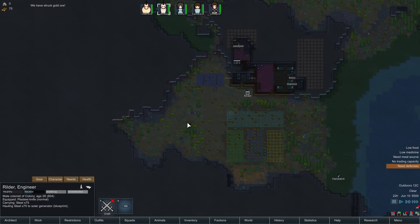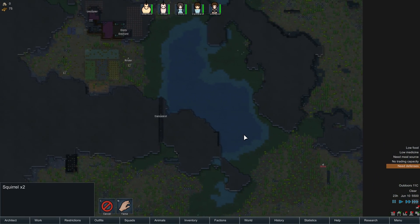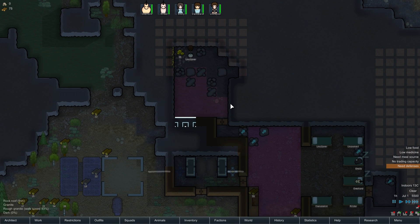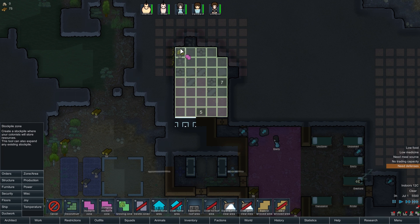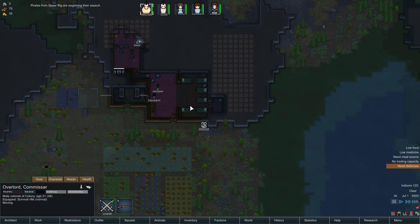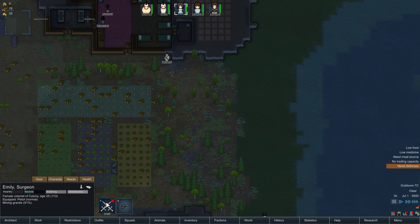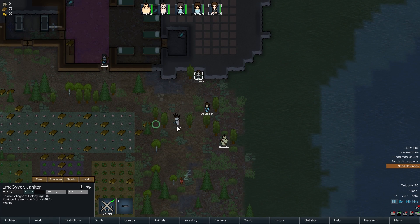Wooden butcher table. I want these hunted — soon there's going to be delicious meat. We'll just get all of this set up. They're beginning their raid — Rildur, I want you over here. Overlord, I want you there. C over here as well, and Emily — let's get you down here too. Actually Emily, I'd like you to be over there.